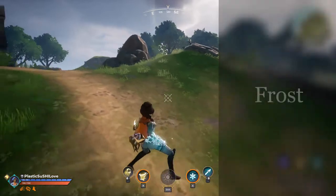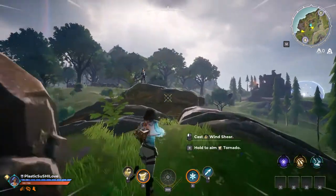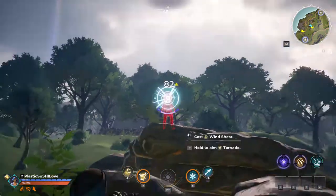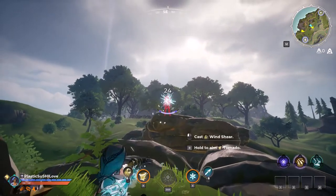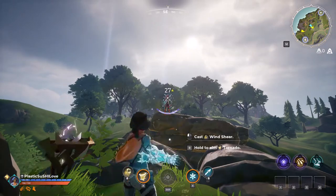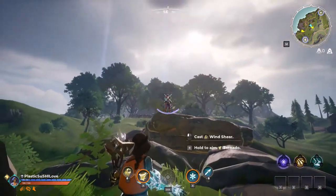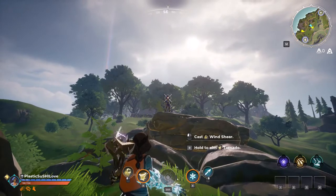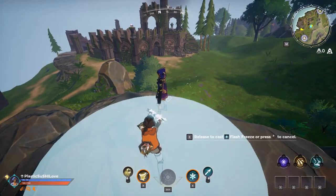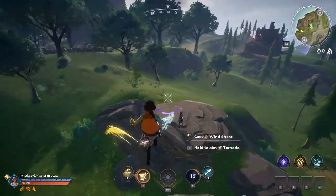For the frost gauntlet, your auto attack — right click — is called Ice Lance. It's a down-the-sights attack; you can hold it to charge, aim, and fire. You can rapid-fire it by clicking as fast as you want, but there's no auto-fire. The second skill, your sorcery, is called Flash Freeze — it's an AOE attack that slows enemies by 50% before it freezes them.